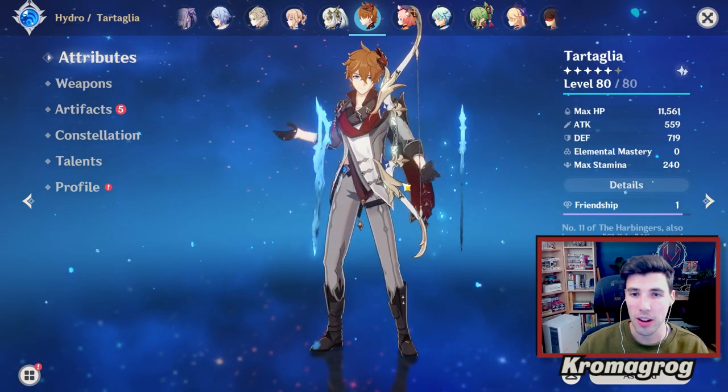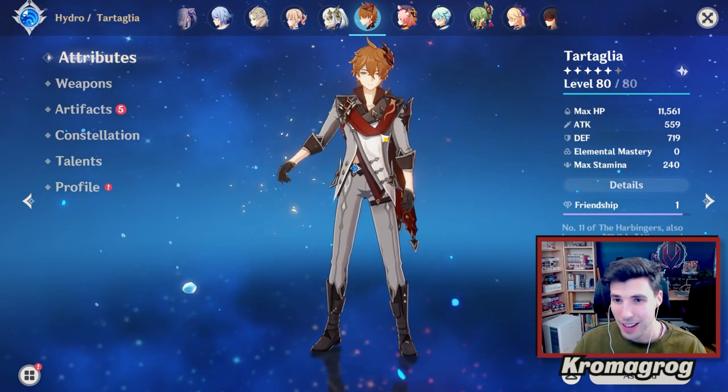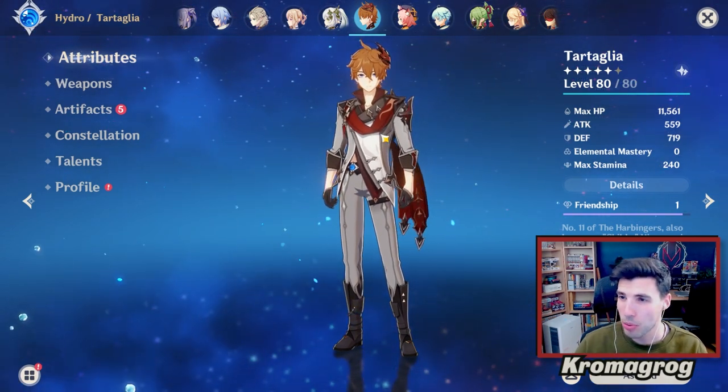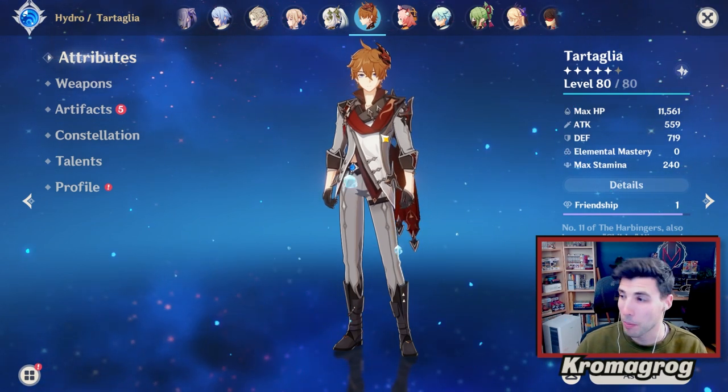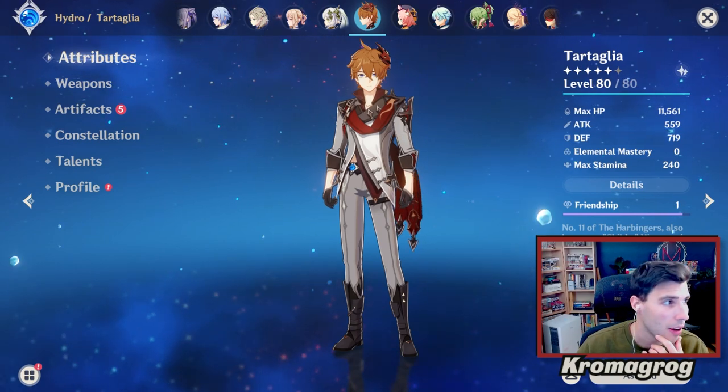Right away, Child is a weird character because he not only uses a bow, but then he kind of turns into a melee character. So it's very strange because when you want to do a big burst with his ult, you're going to be using his melee form, and it depends on how you build him.